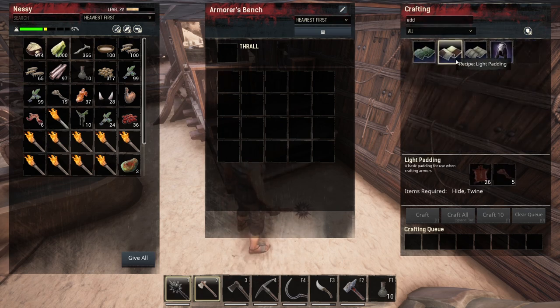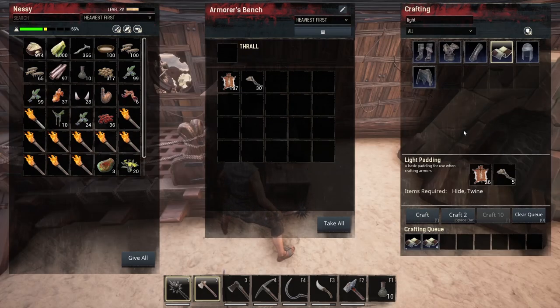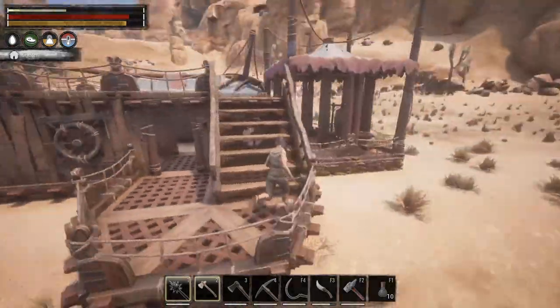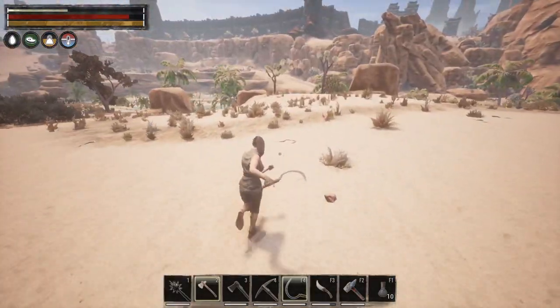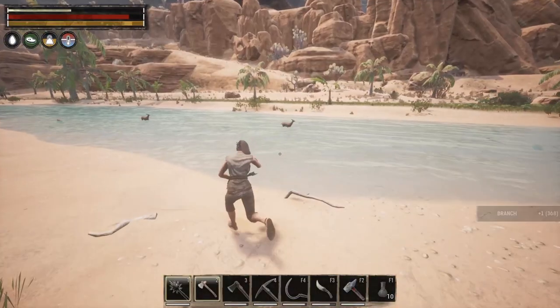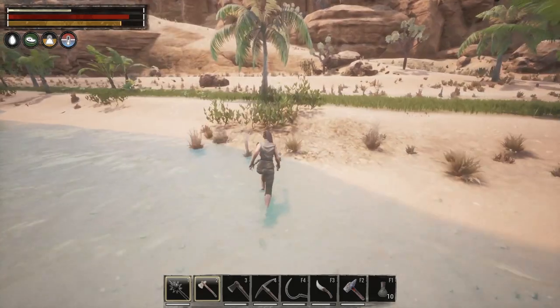For starters, I'm going to craft light padding — every armor starts with padding, so I'll craft five of it. Weapon-wise, I think we're good. We're also going to reset our stats back to strength so we can kill bosses faster. We can kill them with an expertise build, but it takes longer because they have higher HP. Last episode, we consumed a yellow lotus potion to reset our attributes.